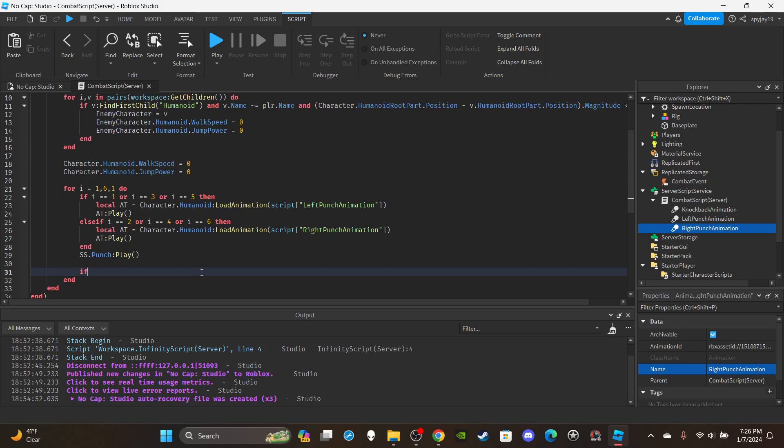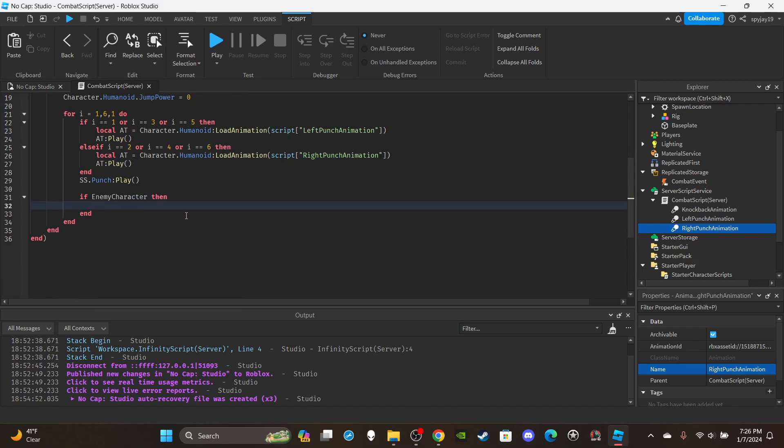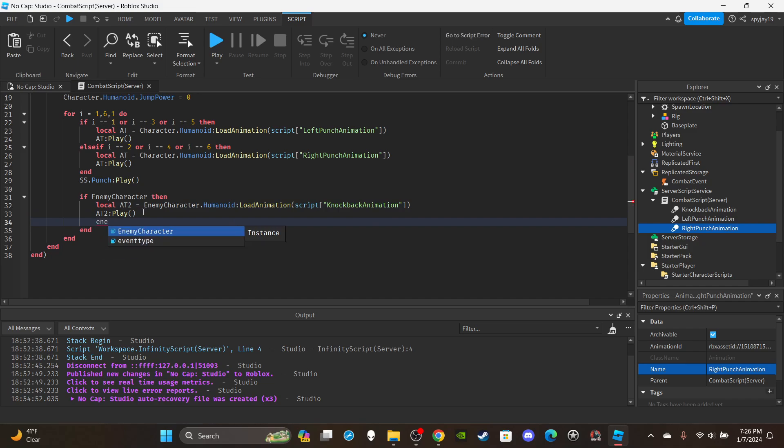Then add an if statement to check if there's an enemy character. Instead of dealing all damage at the end, I want the enemy to take 3 damage on each hit. Load a second animation track: local a2 = enemyCharacter.Humanoid:LoadAnimation(script['Knockback']), then call a2:Play(). Then reduce the enemy's health: enemyCharacter.Humanoid.Health -= 3.